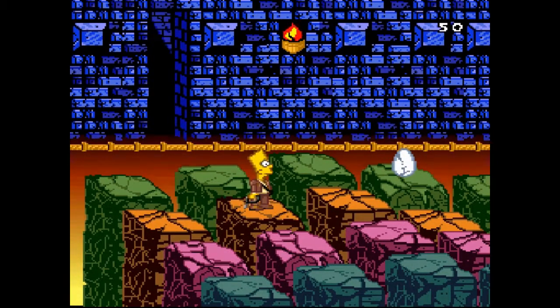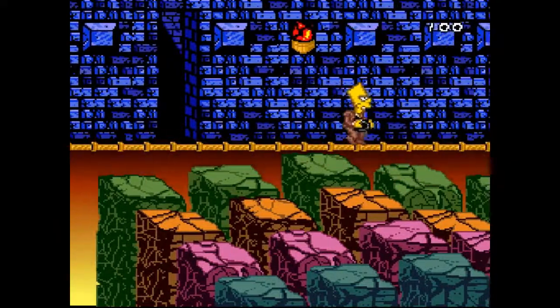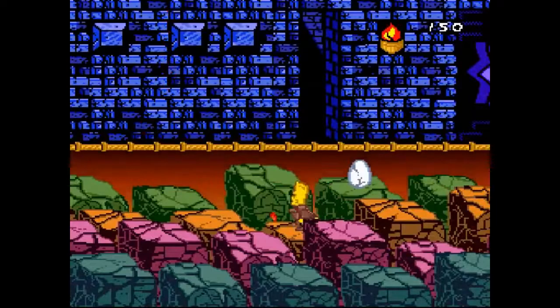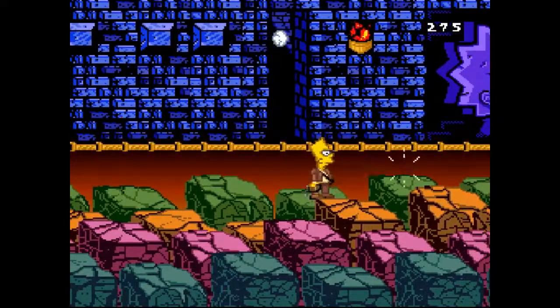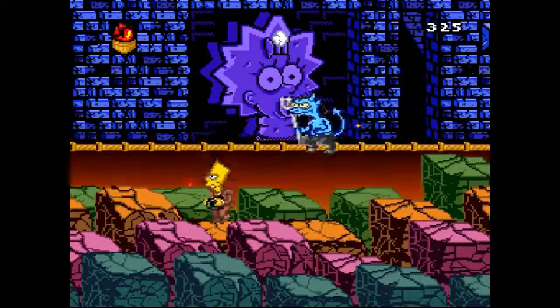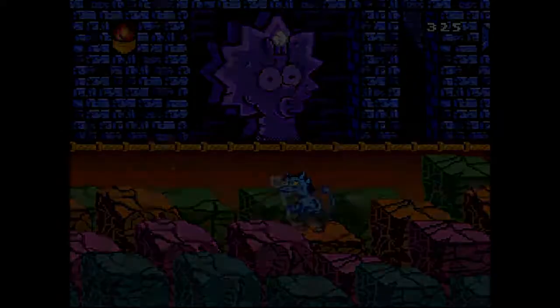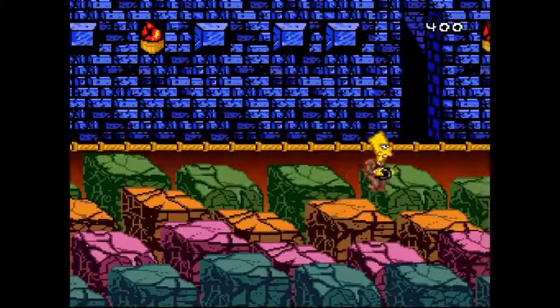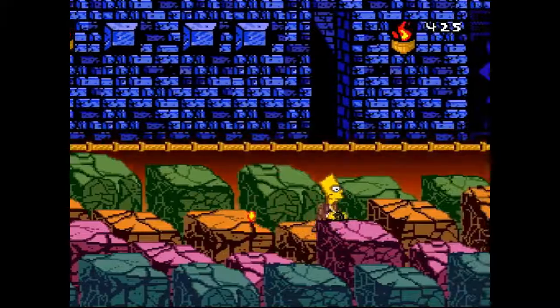Jimbo and the gang would coerce Bart into strolling with them, causing Bart to lose control of his movements and he has to move with them, even having to take damage. Lisa would sprinkle fairy dust on Jimbo and his gang to transform them into rats, but if Bart is hit by himself, Lisa would turn him into a frog, where frog Bart could not attack. If Bart is caught and kissed by an old lady, it would revert him to his human form.